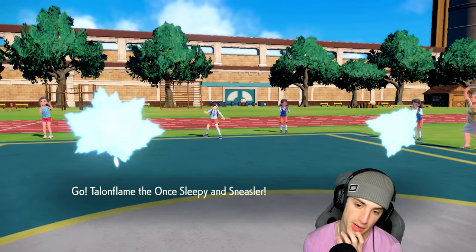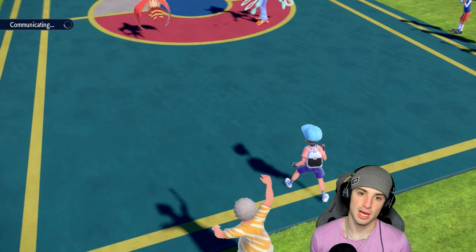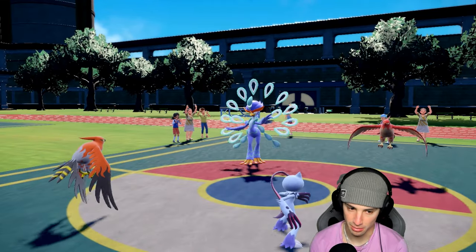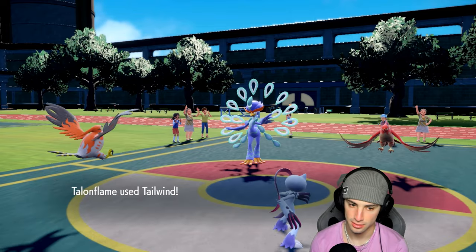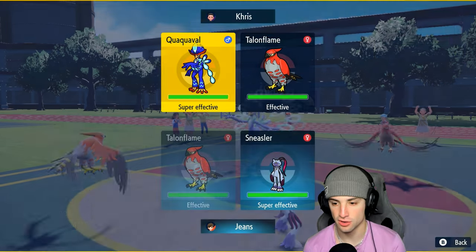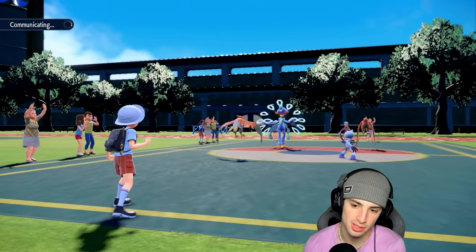They go into Quaquaval and Talonflame — I see them. Faking out the Quaquaval is probably the reply, and probably setting up Tailwind. If we can Fake Out and get off a Tailwind, then outspeed the Quaquaval next turn — I'll just Detect. Fake Out couldn't get blocked. What's Talonflame going for? Tailwind — so either that was a speed tie or we're just straight up outspeeding. Now I can go for Dual Wingbeat and attack straight up, doubling down the Quaquaval. I have Focus Sash, and then I can Unburden pop.